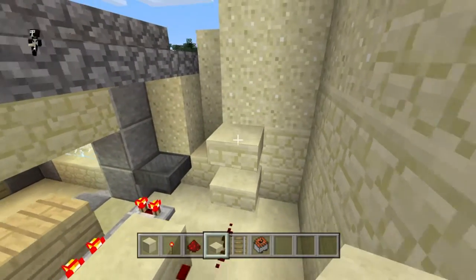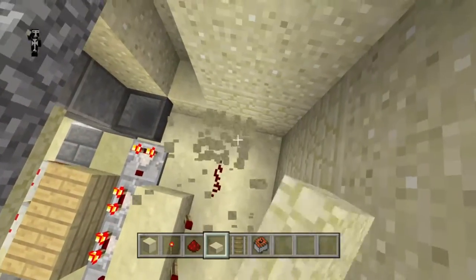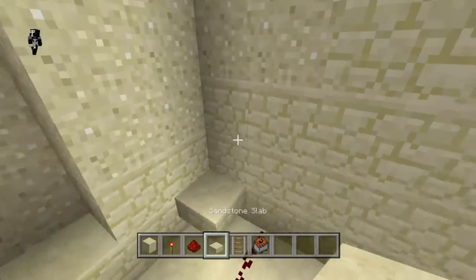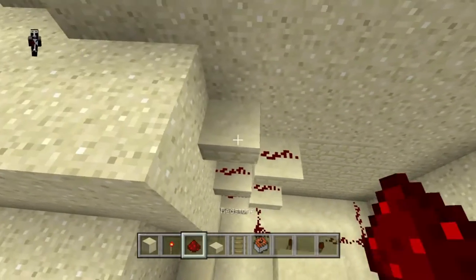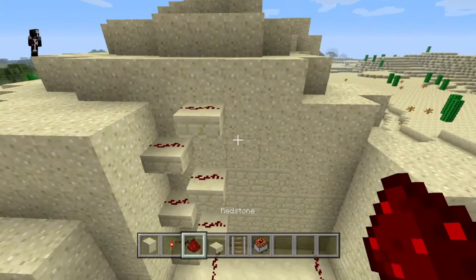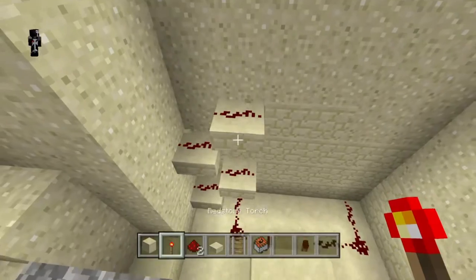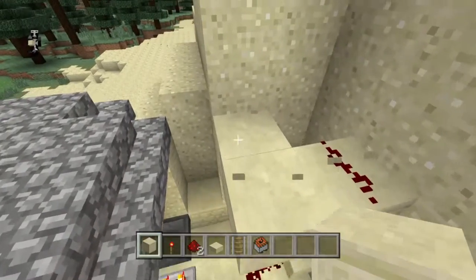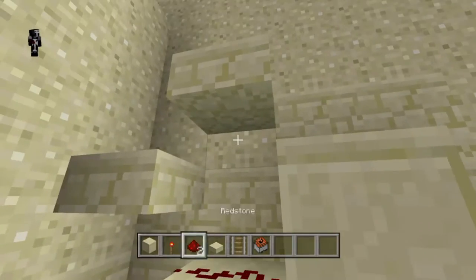So as soon as somebody takes a bite of that cake, they're going to turn on. I'm putting the slabs up here - slabs don't cut redstone off, so it's an easy way to get redstone to go straight up without any delay like you get from using torches. Another benefit to using TNT minecarts over regular TNT is they explode instantly and there's no hissing sound to warn people. So next we're going to set up a powered rail in a way that will launch the minecarts off when this redstone gets powered.